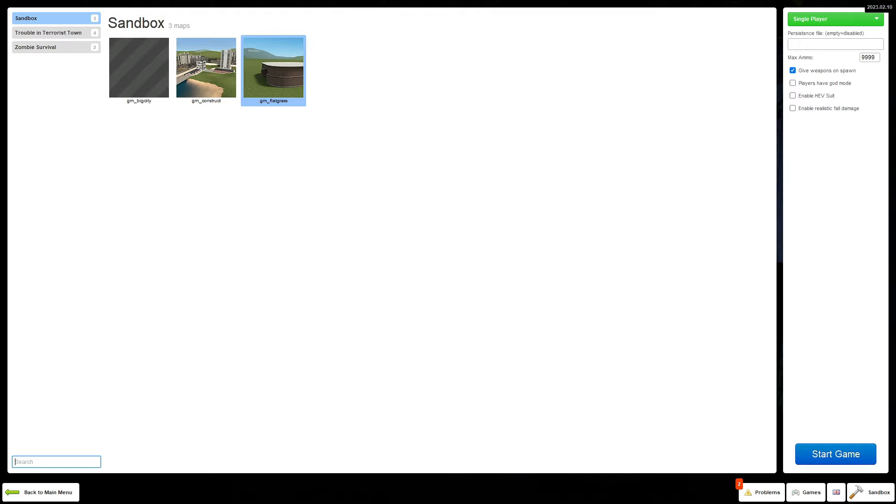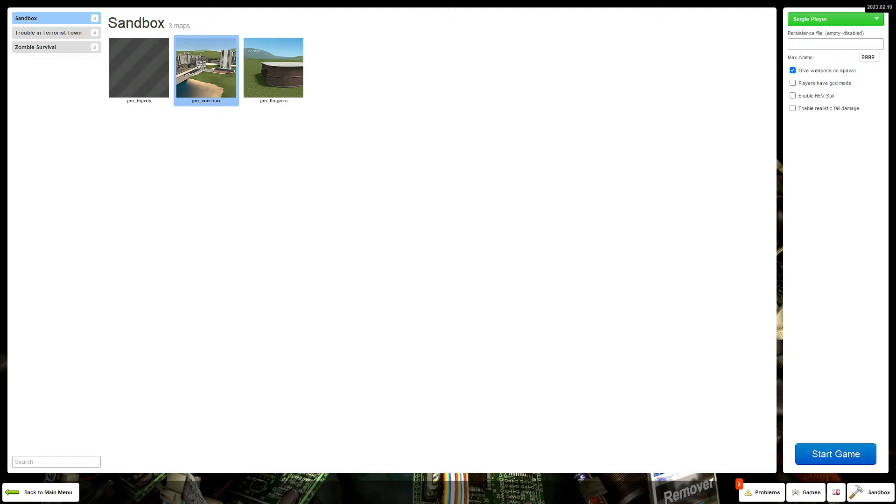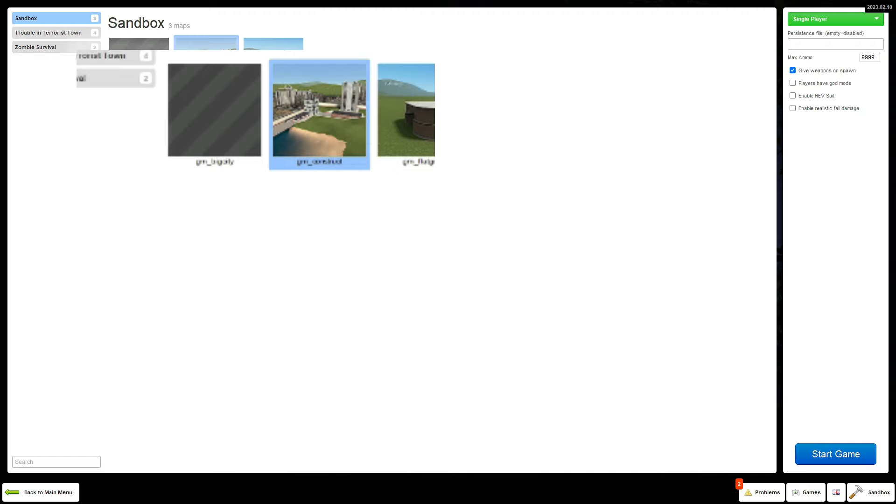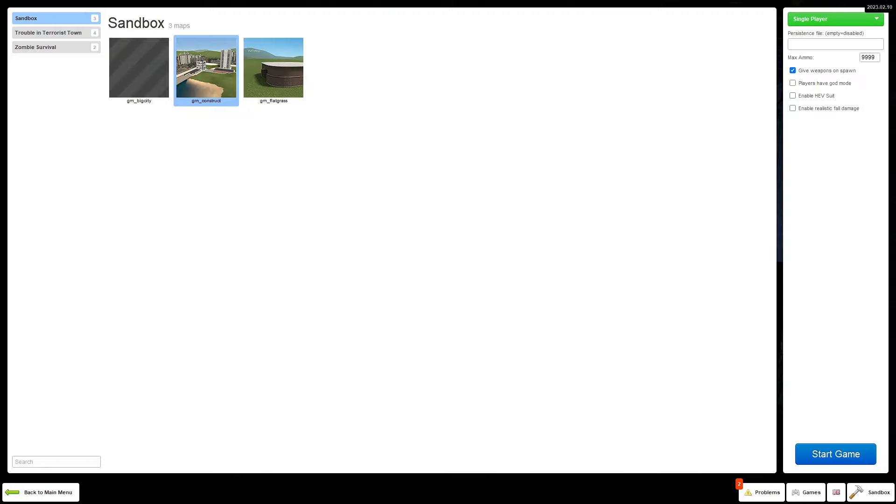Clicking start new game takes you to the map selection screen. There are only 3 things to look at on this screen: the top left, the top right, and the bottom right. The top left shows all of your maps, but we're only focusing on one map right now because that's all you need to fully explain everything. Our selected map is highlighted in blue, which is GM Construct.